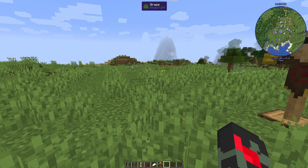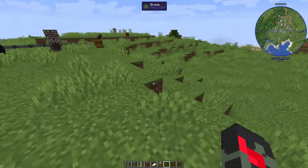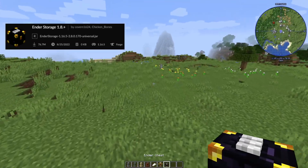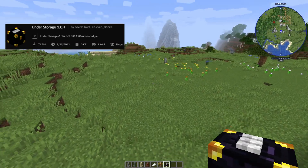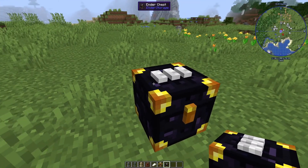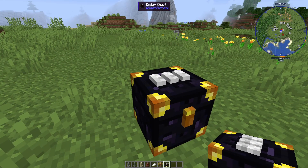The last two mods I really like together. First is Ender Storage, which is a well-known mod. It gives you an ender chest that you can color-code to make it unique. The reason I like Ender Storage goes beyond just color coding — other mods understand and interact with it, which I'll explain next.